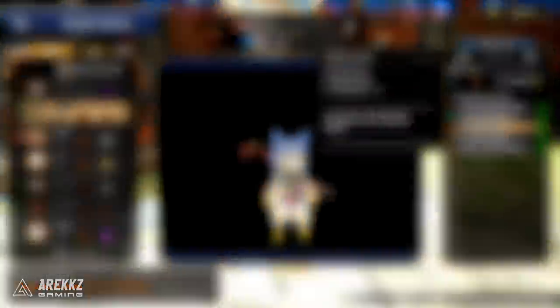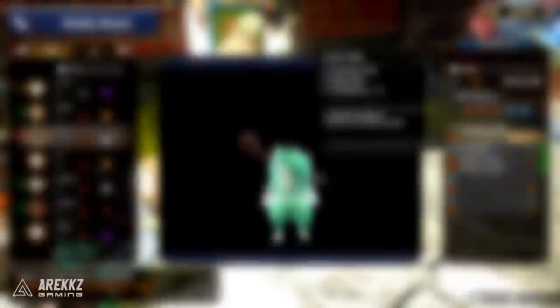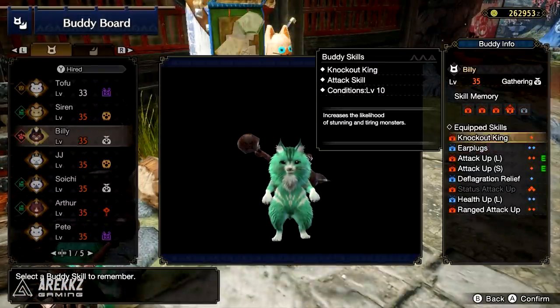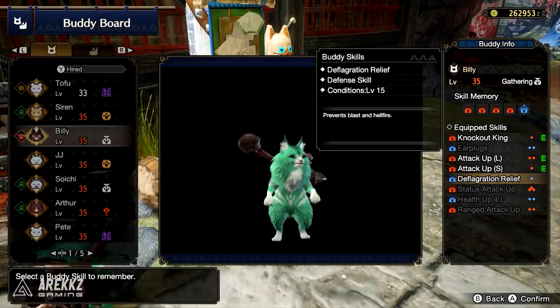Now for this next one we're going to switch over to the Palico's skills. Each Palico has five memory slots and a set of randomized skills. Each skill, depending on its strength, will take up a number of the memory slots, so you can mix and match up to a maximum of five different slots.